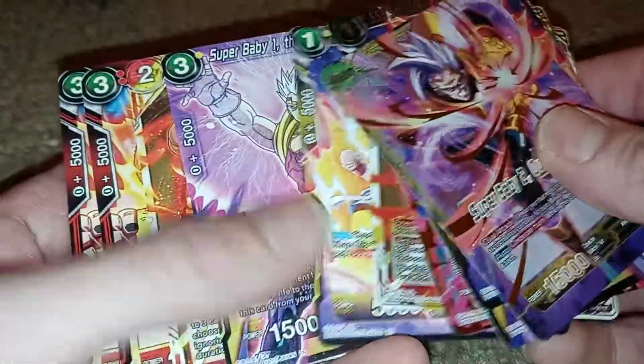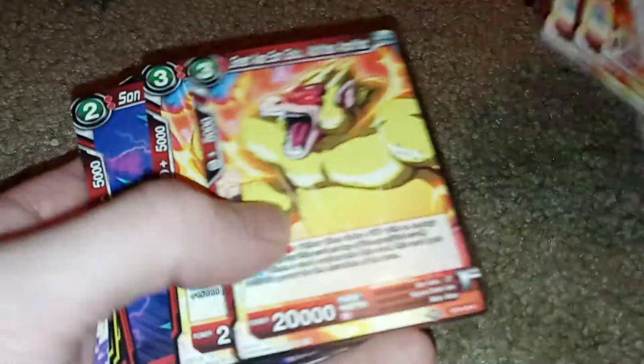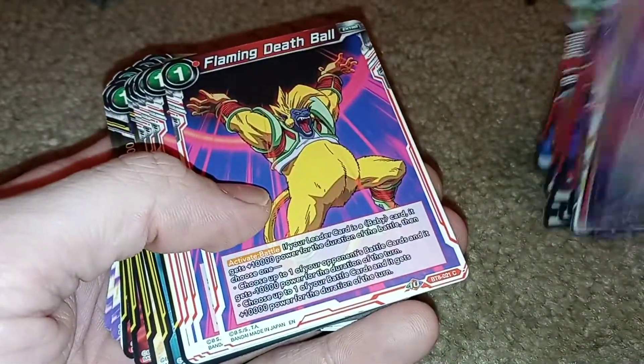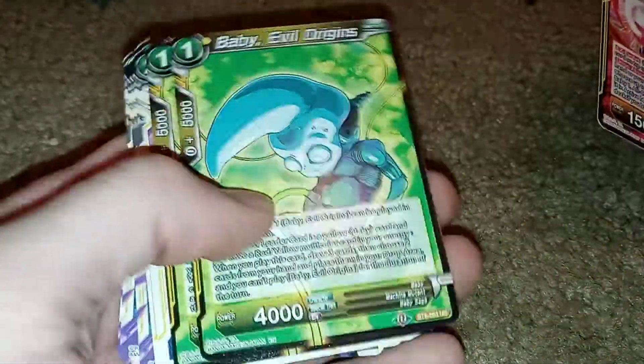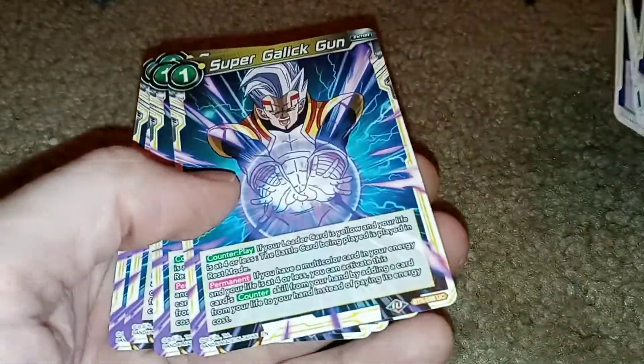Now the non-holos: SS3 Goku, Super Baby 1 The Conqueror again. Great Ape Son Goku, Abilities Amplified. Son Gohan Brainwashed. Dr. Mew, The Mastermind. Baby, The Overseer. Flaming Death Ball. Bulma Brainwashed, Shu on the Offensive. Baby, Vengeful Upheaval. And Baby Evil Origins, Return of Planet Tuffle, Super Gallic Gun.